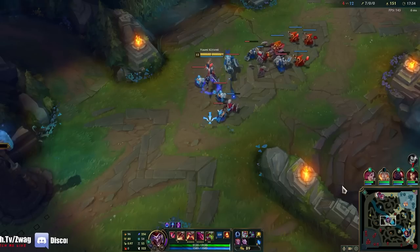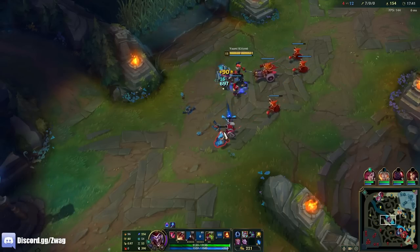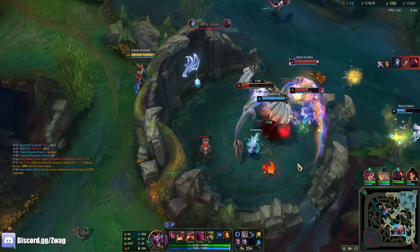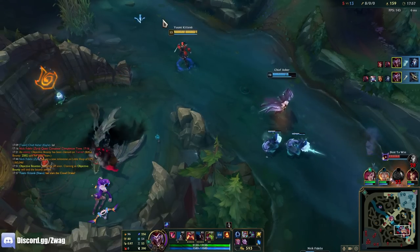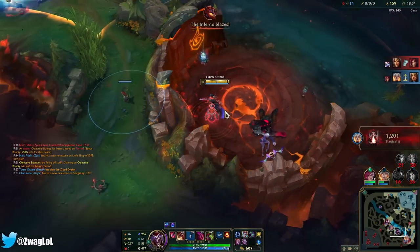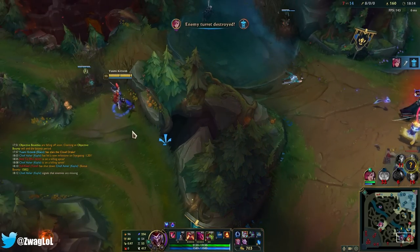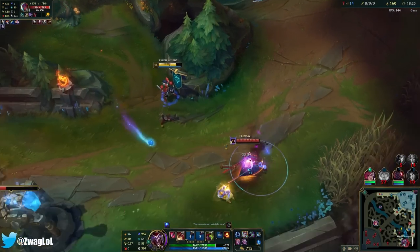What does he have? He has a Static Shiv shield. They're on dragon. I'm coming — I wonder if I can steal it. I killed her and I stole it! Somebody's going to come down through here. Sivir died too.